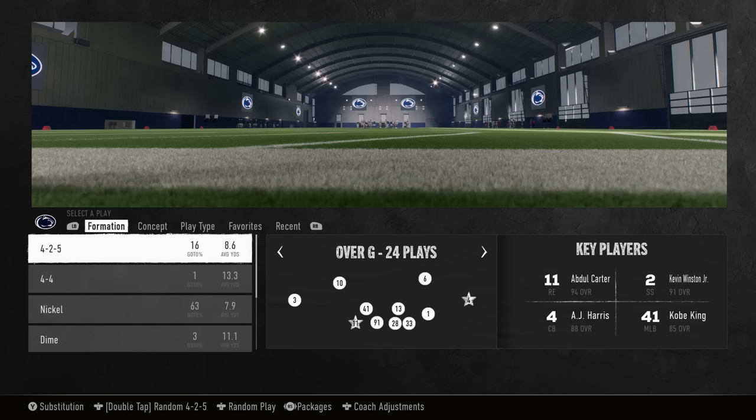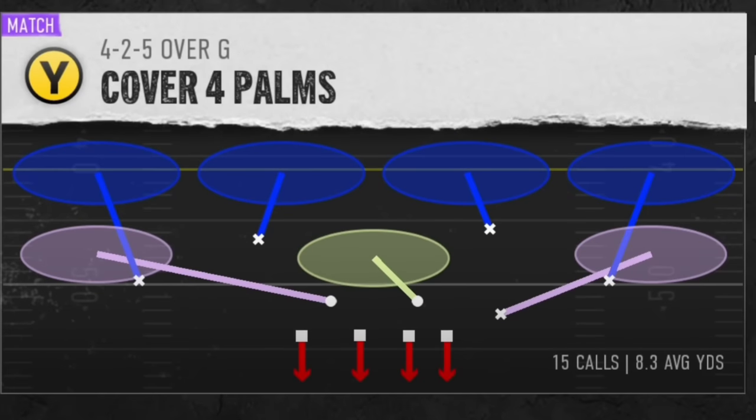Welcome back, Money Team. This is Mad Money Shot, sniffing out the Madden cheese and College cheese as always. In today's video, I'm going to show you guys the most improved defense in College Football 25 and Madden 25. Because recently there was an update that said that basically the box call logic for defenses like Cover Four Quarters and Cover Four Palms were improved in both games.